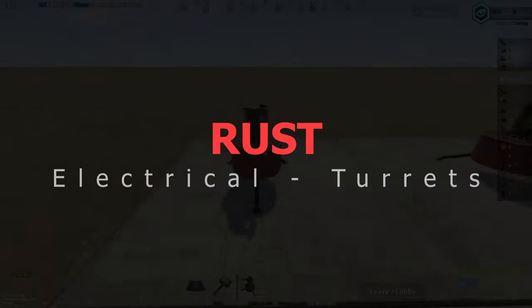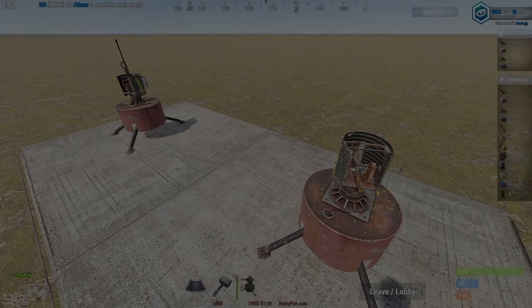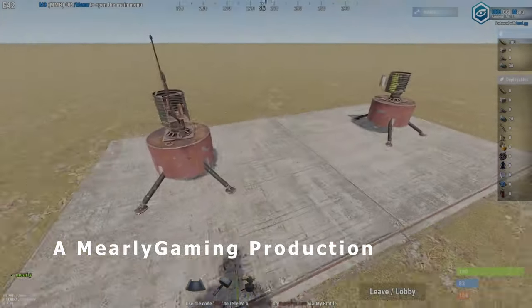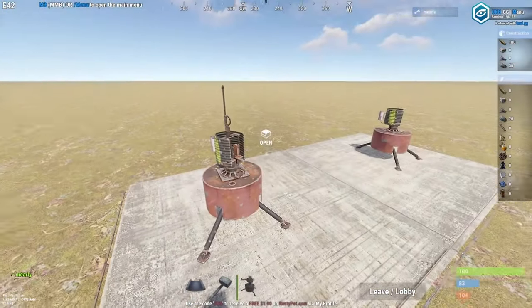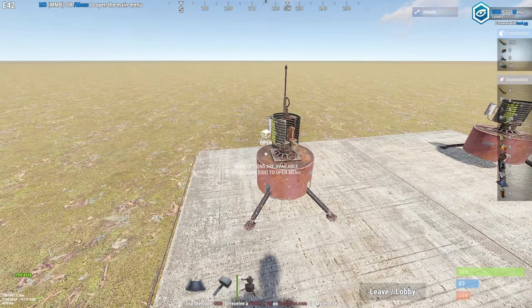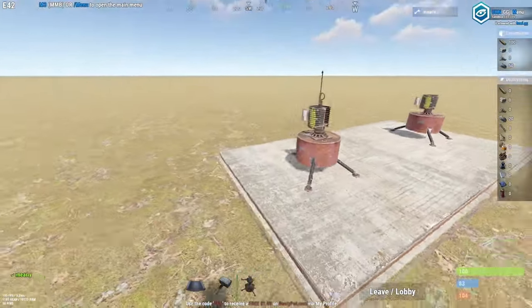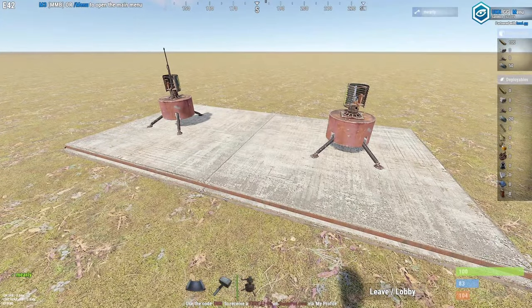Hello and welcome. We're going to do a little auto turret video. I want to show you guys how to hook them up and just talk about some basics about auto turrets. A few people requested this in the comments and I figured I'd do it. I've actually been really reluctant to make this video because I don't want people to be hooking up turrets when I raid them — I would rather be the one with all the knowledge. But I guess it's time to share so you guys don't get raided so easy.